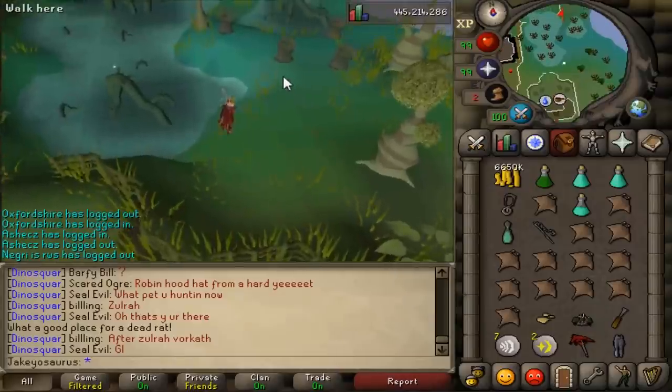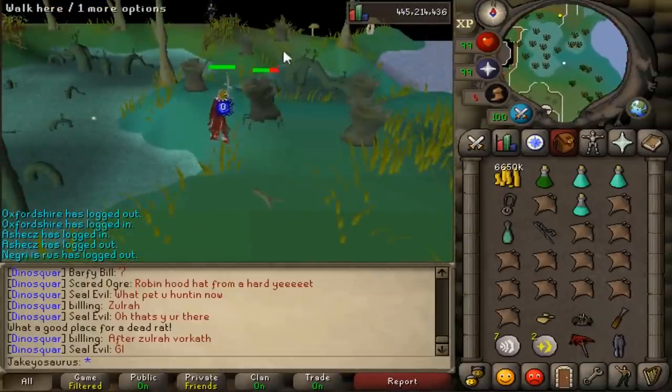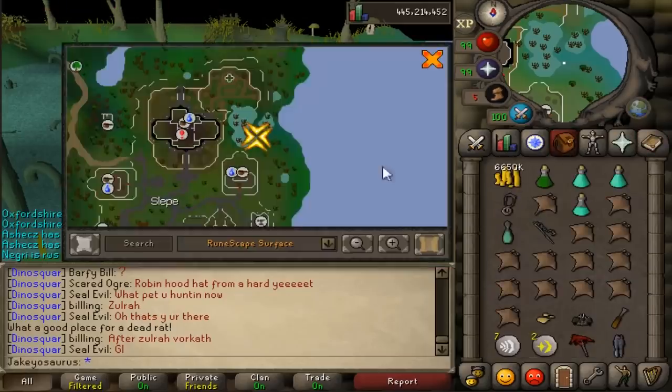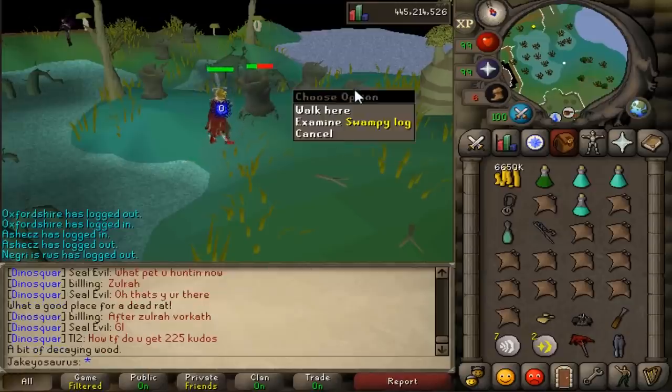Disgusting. Unplayable. Wait, aren't these swamp crabs? Swamp crabs - yes! Needed all the crab sorts. Snake finds swamp crabs up and down this coast, I think. And they're just swampy logs.